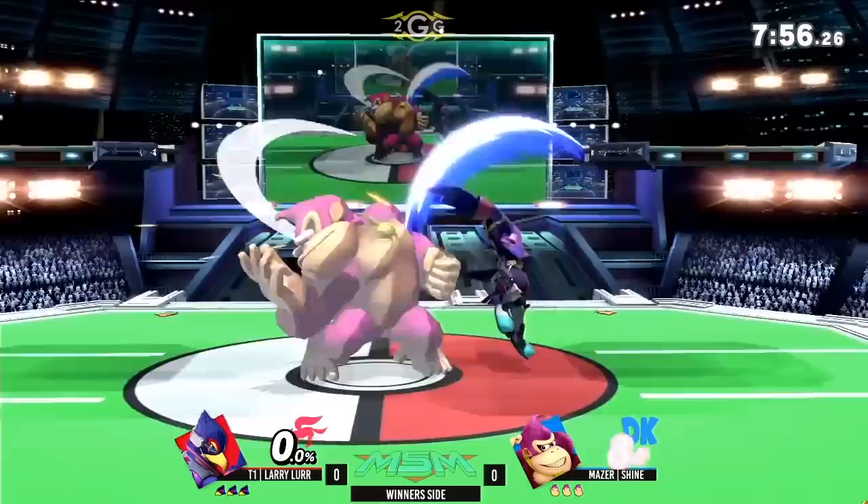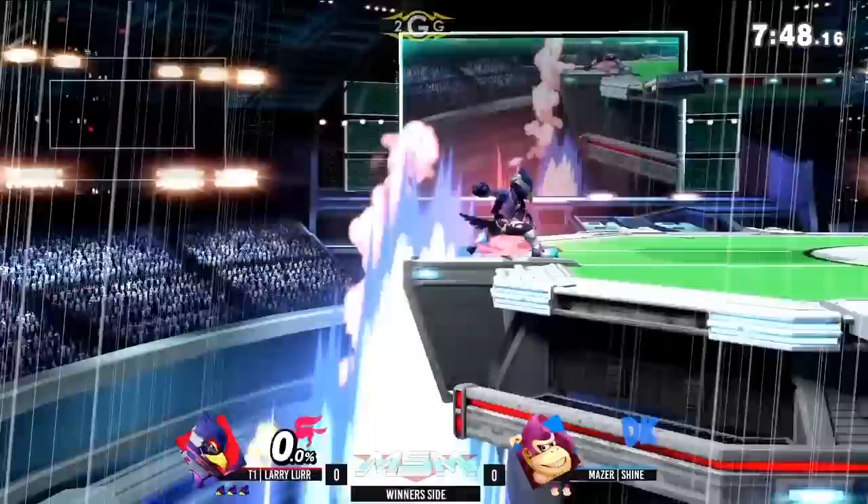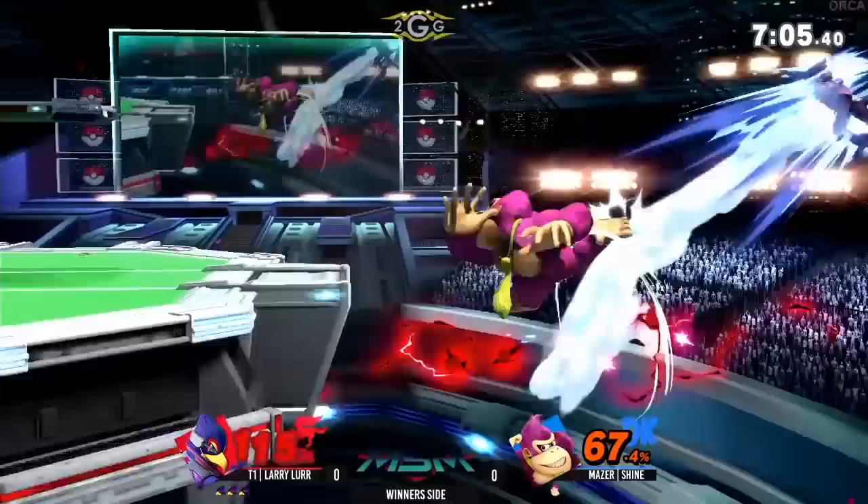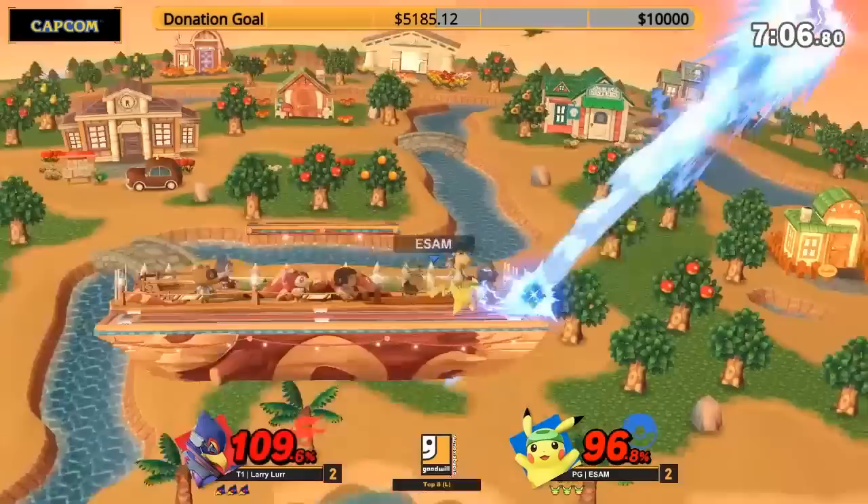Falco has a great combo game, is really good at shield poking, is a good edge guarder, and has amazing counterplay against projectile zoners. On the downside, his lack of horizontal mobility can make neutral difficult, he has a linear recovery, past 100% killing can be difficult, and he is pretty light.